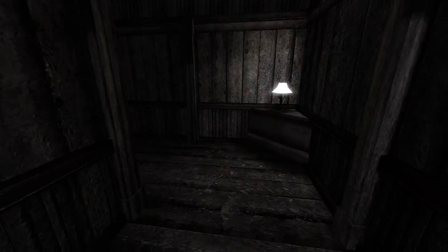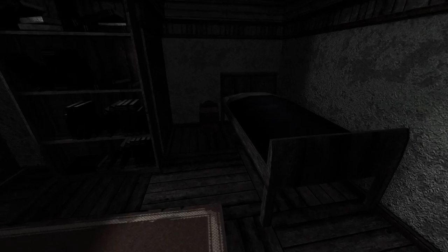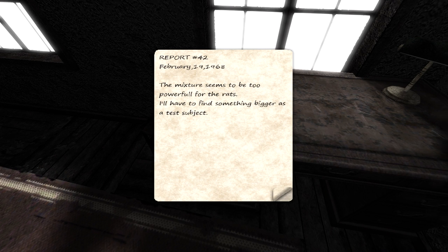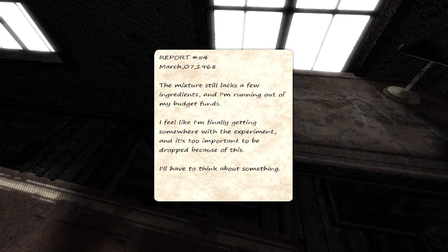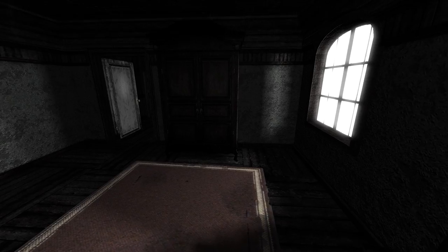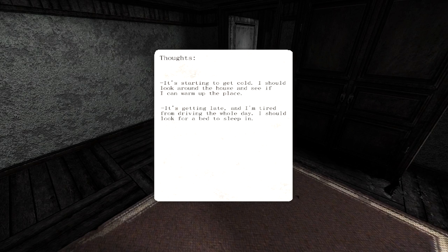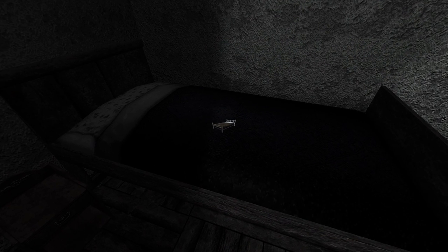So, the key. I remember a couple of doors that were locked - there's a couple that are jammed though. There's a bed - that looks like a bed to me! There is a note on the desk here though. Report 42, 1968: 'The mixture seems to be too powerful for the rats. I'll have to find something bigger as a test subject. The mixture still lacks a few ingredients and I'm running out of my budget funds. I feel like I'm finally getting somewhere with the experiment, and it's too important to be dropped because of this. I'll have to think about something.' Are we done? No more thoughts? Let's just go to bed. Simple as that.